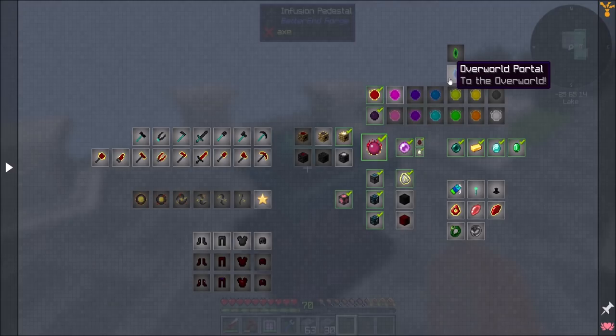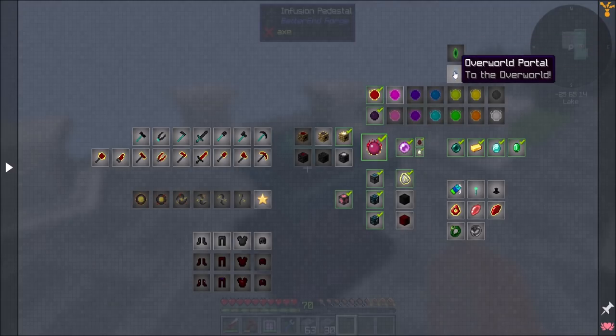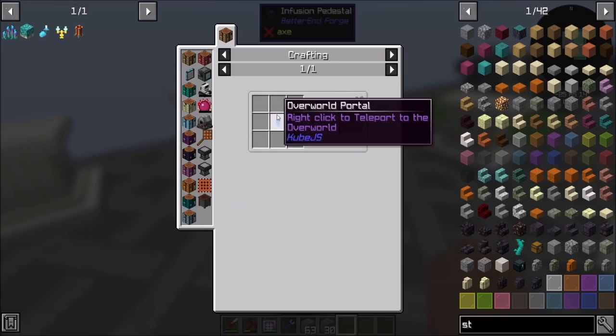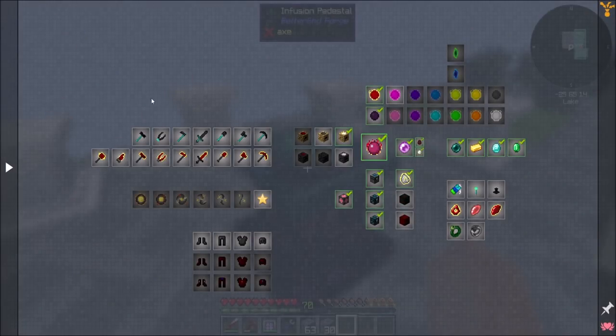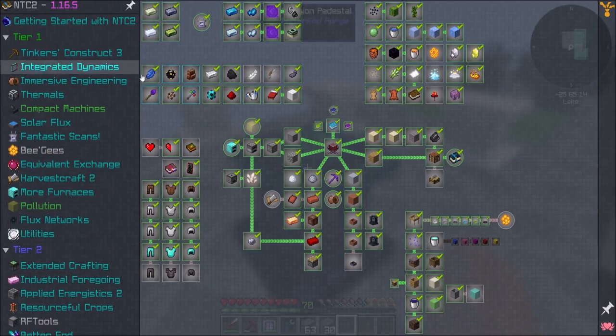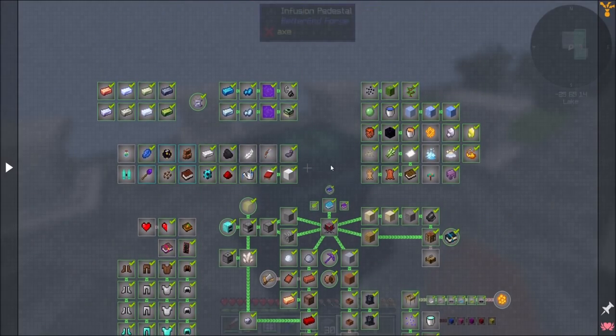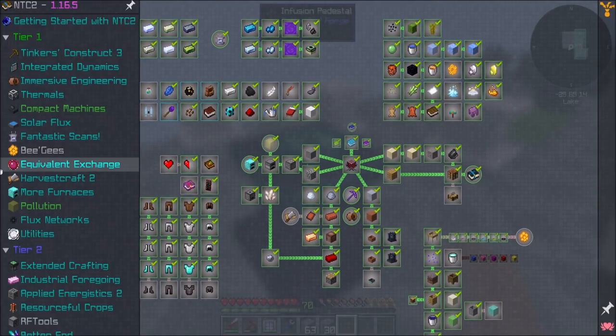I also noticed there's an overworld portal and an NTC portal. The overworld portal will teleport me to the overworld. I don't even know if the overworld has Oregen, and is there any ore that you have to get from the overworld? I have no idea — we'll find out. There's nothing in the getting started chapter about going to the overworld, though there was stuff about going to the end and the nether.